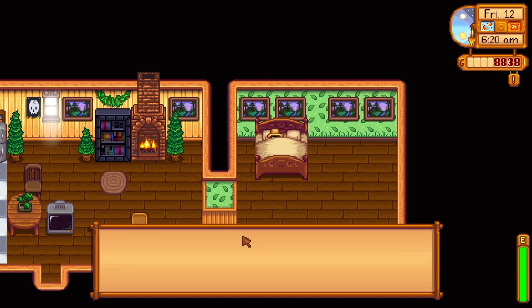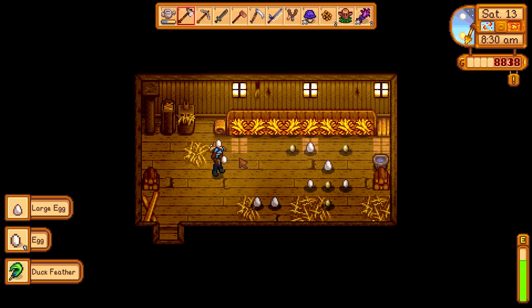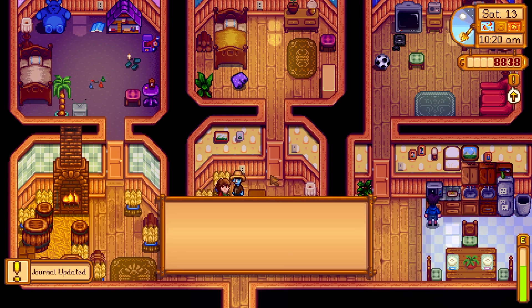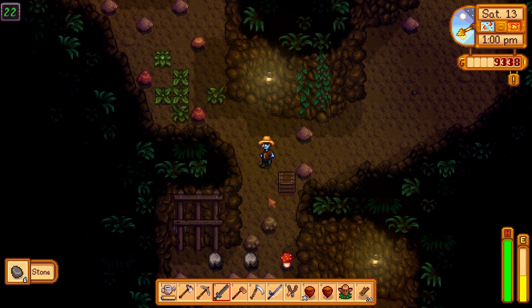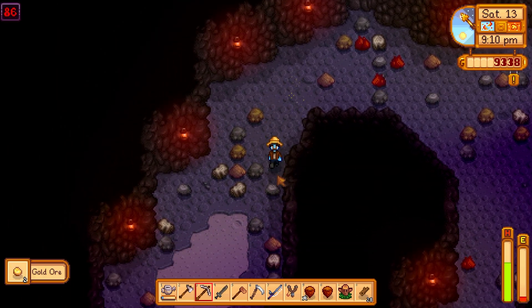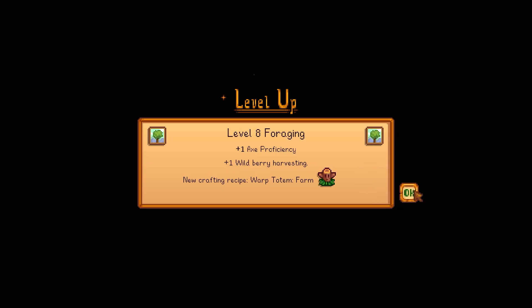Day 68, we try to walk out of bed but accidentally click all the wrong buttons and skip the day. But day 69, we pick up a whole bunch more eggs — all of our chickens and ducks are producing quite nicely. We do give that amaranth to Marnie and pick up a nice 500 gold for that. Then back down in the mines for more treasures, lots of fiber and more ores. We head home for the day — level 8 foraging that day as well.